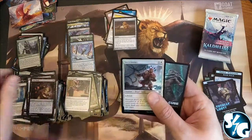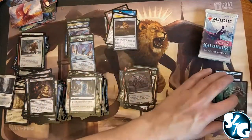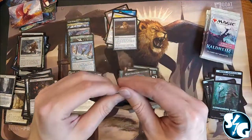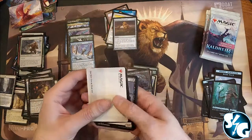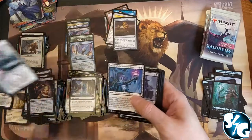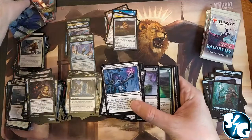Wait, that's an artifact — it's not a land. Are you guys going to open up any cases or boxes? Have you opened any boxes? What were your drops or what was your best card?